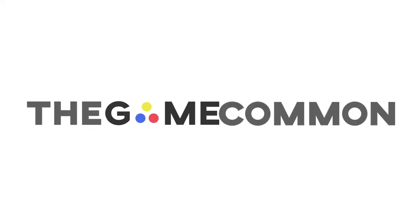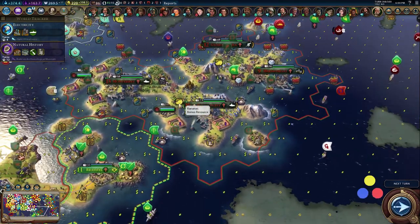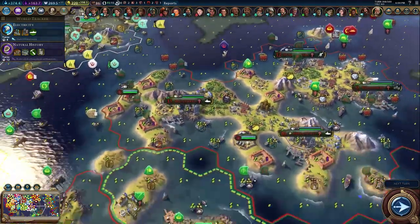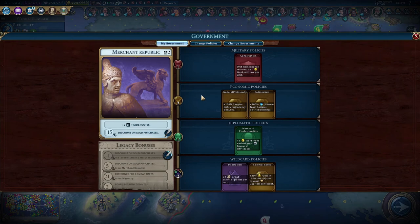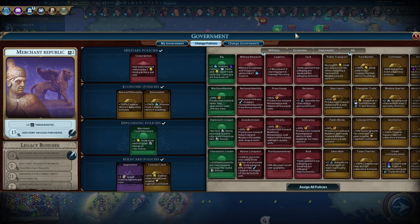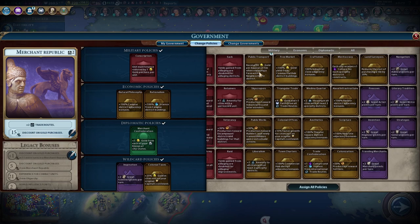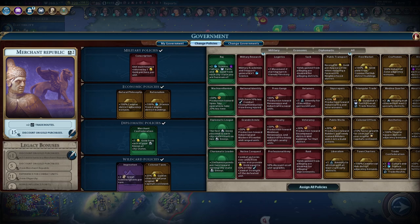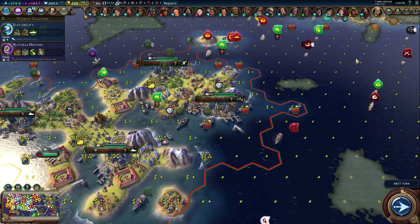Hey everybody, it's Brian with you from the Game Coming and we are playing some more Civilization 6, continuing with our Mexico let's play. The war is over! We're going to try getting our trade routes up to 15 in this episode. We did finish our civics - military academy, seaports - those are all kind of worthless for us. We're going for Natural History because we're trying to rush up to the third tier of government types.